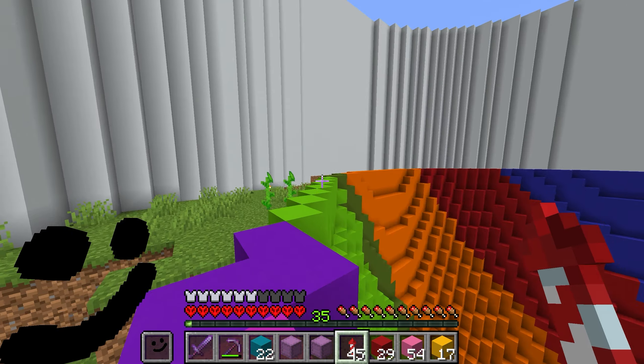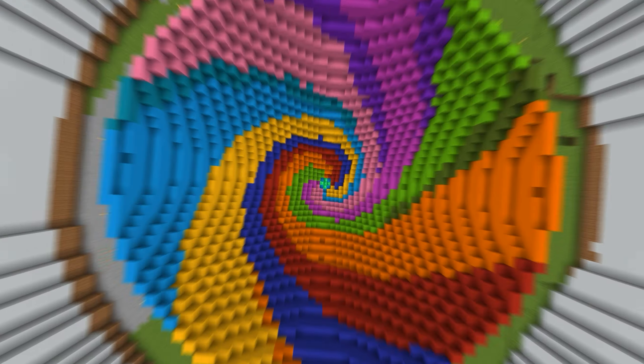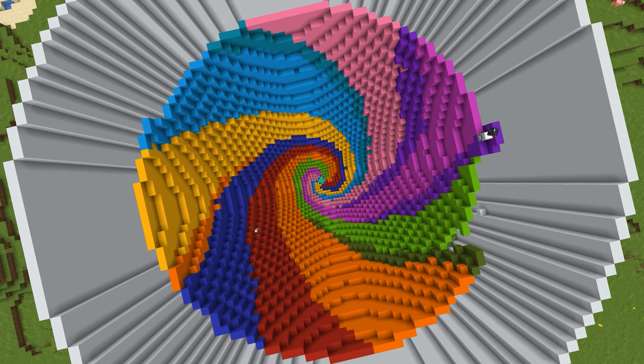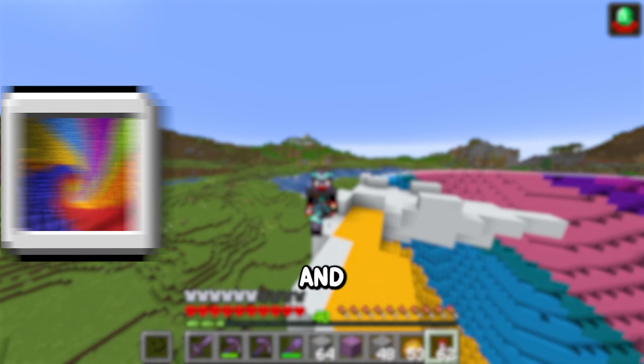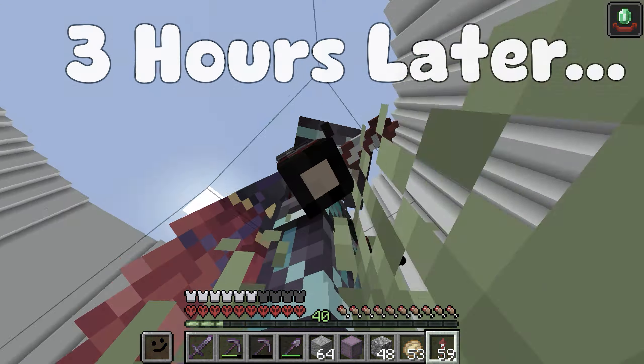We're almost done, we just have this to do and then we are done level one. Let's finish this. I'm placing in our water at the bottom — this step is pretty important. We have all the blocks placed in, but I'm going to wait till the very end and do all the levels in one go. And with this level done we can move over — oh my god, it's already dug out, imagine that.